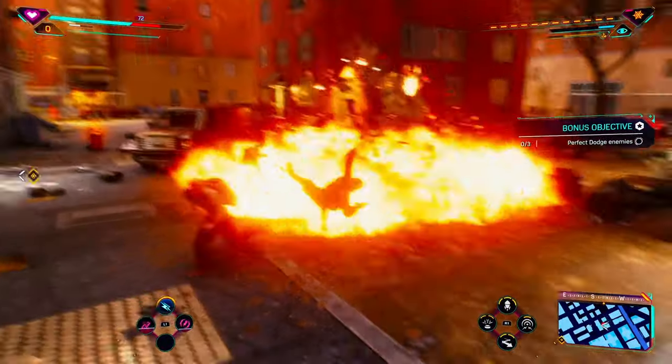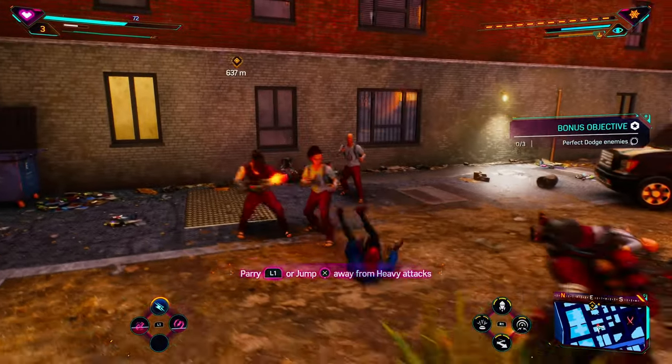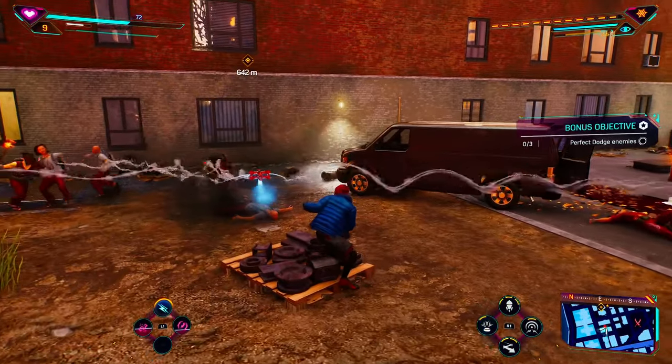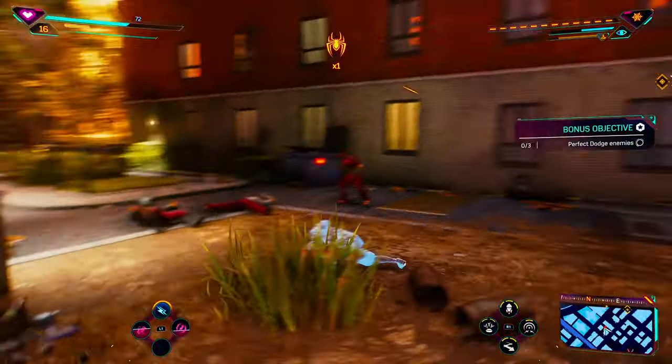It actually involves Miles Morales' invisibility. When you go invisible, you can actually empower your first punch when coming out of invisibility, allowing you to do extra damage and stun enemies. It's actually really powerful, and I definitely recommend doing it.